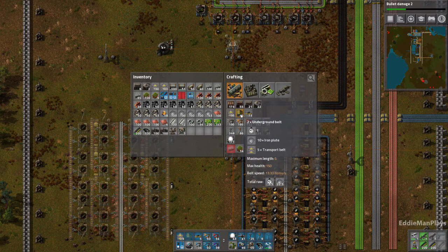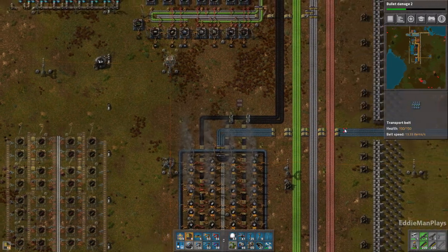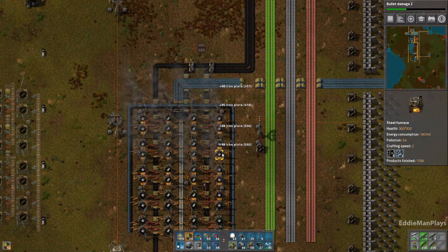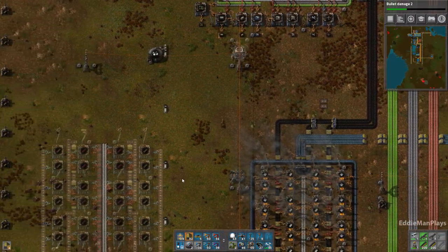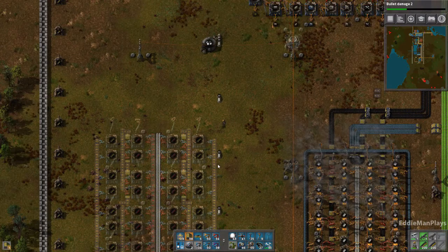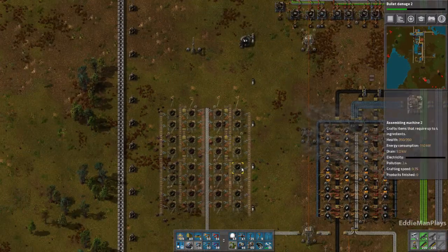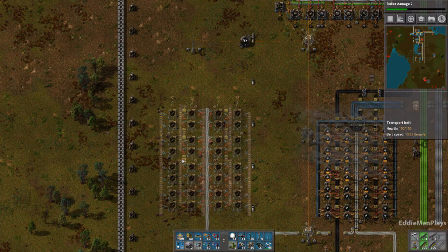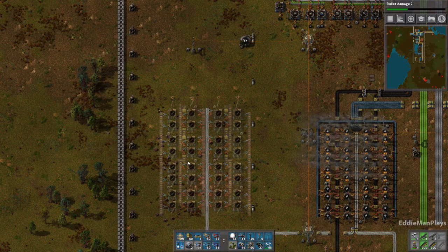We're going to need a bunch of these — we're going to need a lot of iron for this. I've got the iron right here. I want all this to flow south instead of flowing the other way — I should have turned it around when I placed it, but I can still do that.